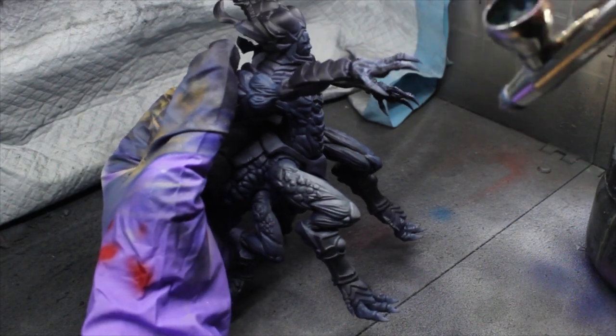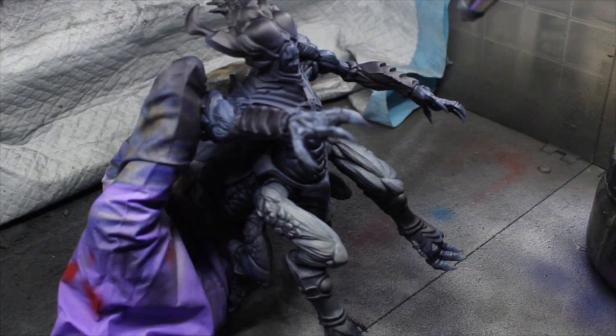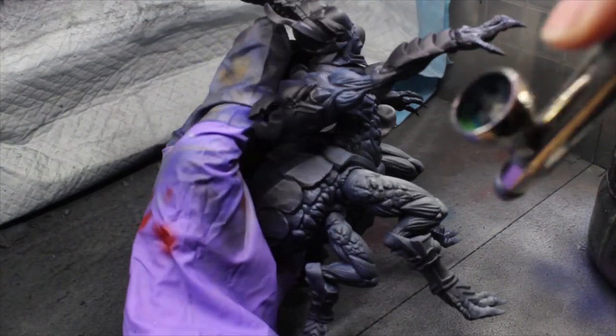For the next layer we're going to be using Vallejo's Stonewall Gray. We're only hitting the upper areas, so maintain about a 45-degree downward angle with your airbrush.